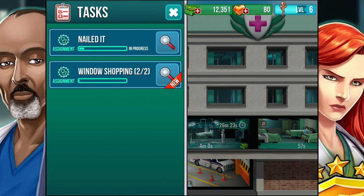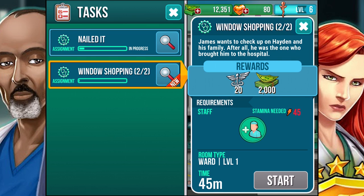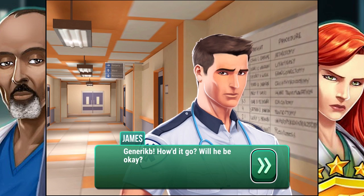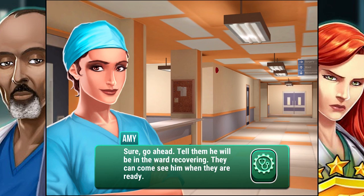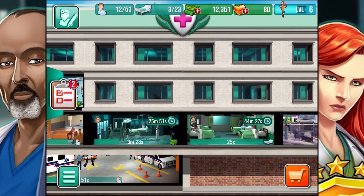Now we have an assignment — James wants to check up on Hayden and his family. After all, he was the one who brought him in. We assign James and get it started. 'Generic B, how'd it go? Will he be okay?' 'He's going to be just fine, James — just needs to rest.' 'I'll let his parents know then. They're worried sick down in the waiting room.' 'Tell them he will be in the ward recovering — they can come see him when they're ready.' Just another day for Dr. Generic B!